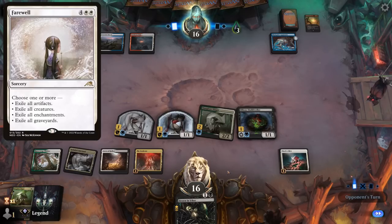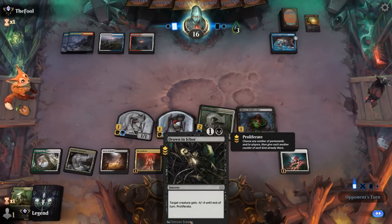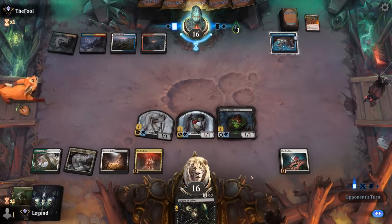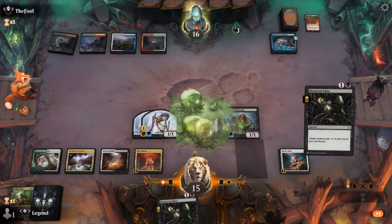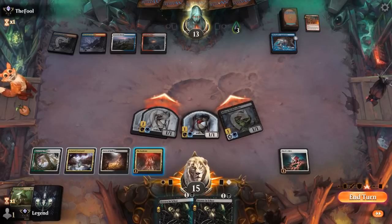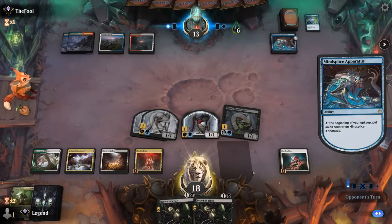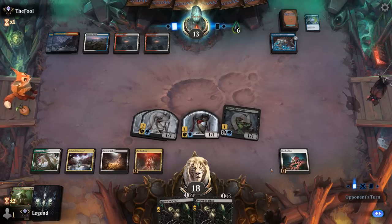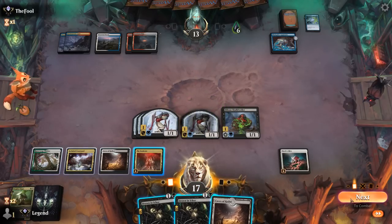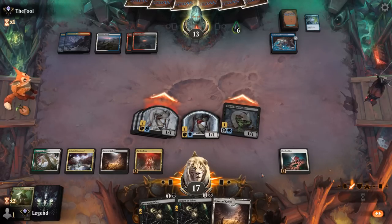We could technically Drown our own creature just to proliferate — may be worth it if we need one more poison. A Fires of Victory takes out Slaughter Singer. Let's attack. We're not Drowning quite yet. Opponent uses Scrutiny to draw two; they did miss their land drop last turn, so possible they have Farewell in hand but just didn't have the land. Now Apparatus discounting by two is enough. We untap and attack — technically a lethal attack here. If they kill one or two of my creatures I can still maybe get there with Drown.